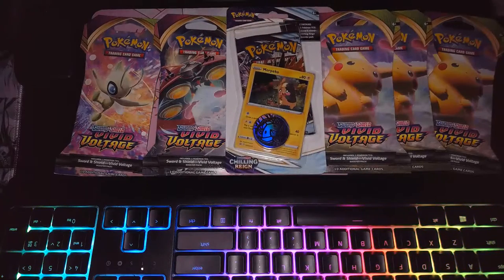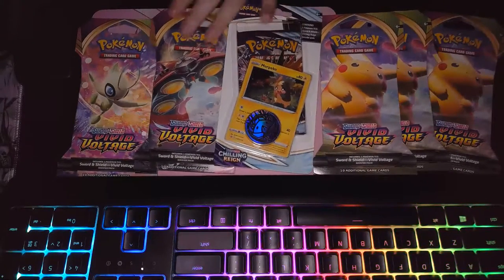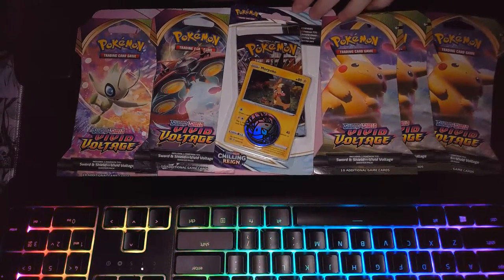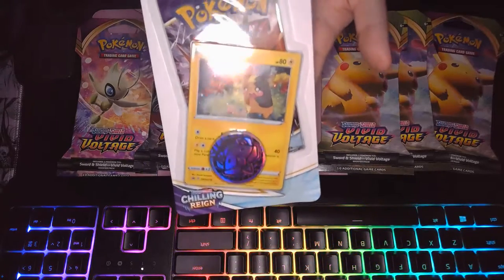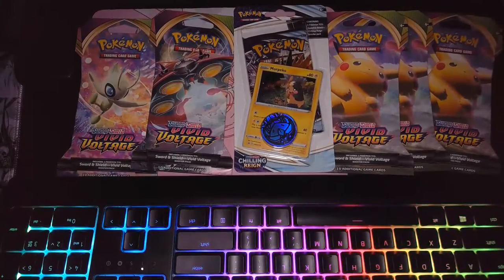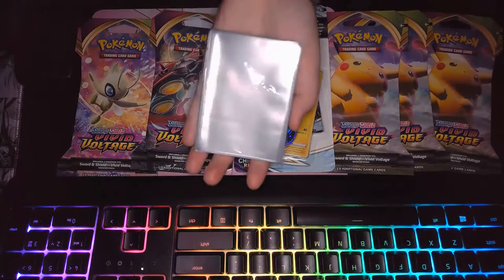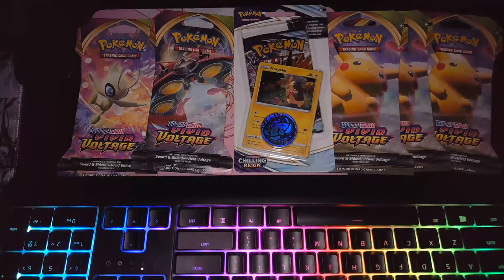We don't know. So this is Chilling Reign, and these are Vivid Voltage Sword and Shield cards. Look at that cutie! We also have cleared packs, clear seal things now, so they'll be ready. Let's get right into it.